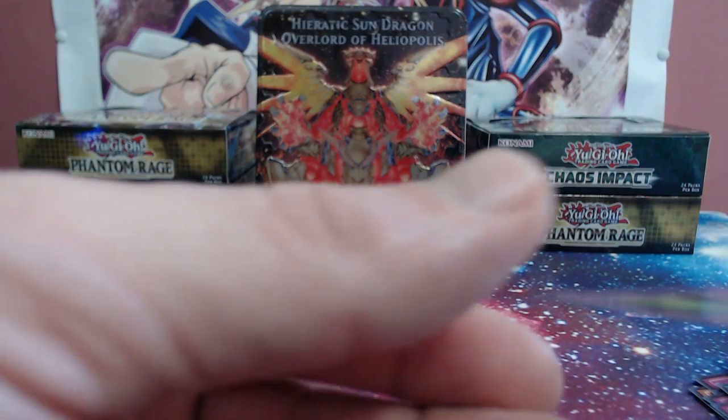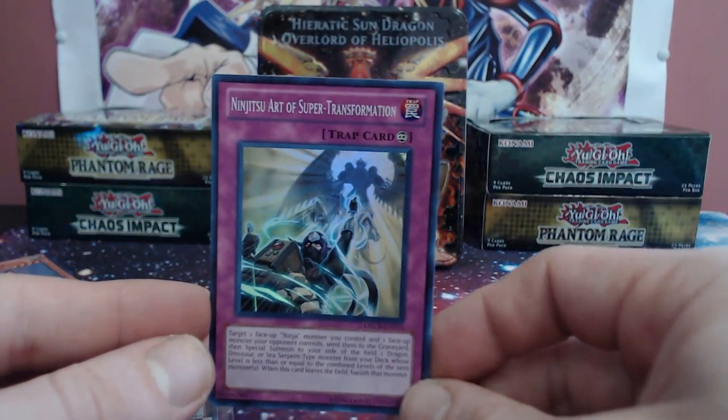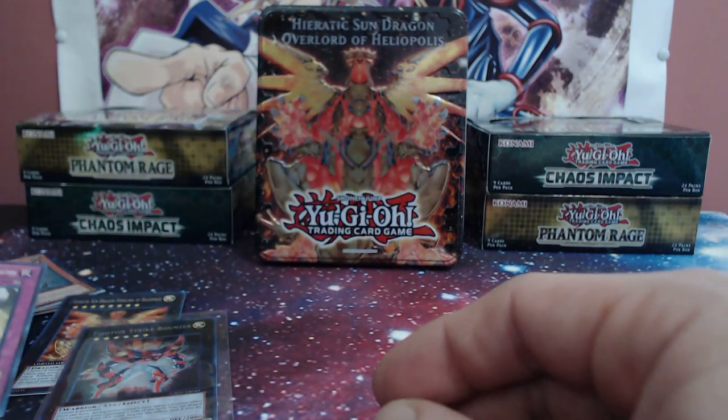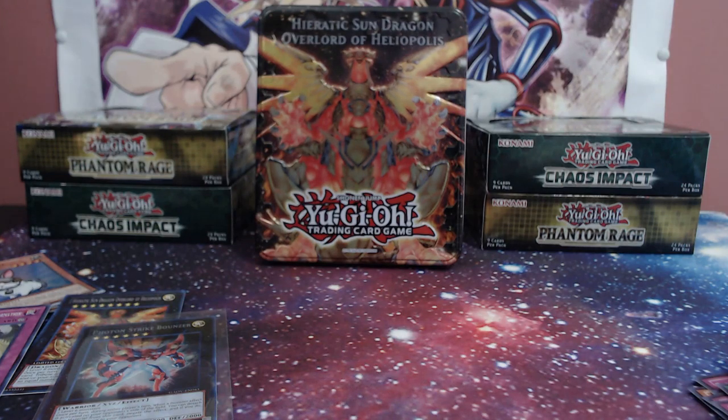Overlay Owl kind of let us down in that last pack, but that's okay. We did get a good promo in good condition, we got the secret rare Photon Strike Bouncer — you can't be too mad about that. And we also pulled one super rare Ninjitsu Art of Super Transformation. All in all that tin was actually pretty solid — can't complain too much. We've got one more tin to open, so be sure to hit that like, subscribe, turn on the bell so you know when that video goes live. Love you, and peace.